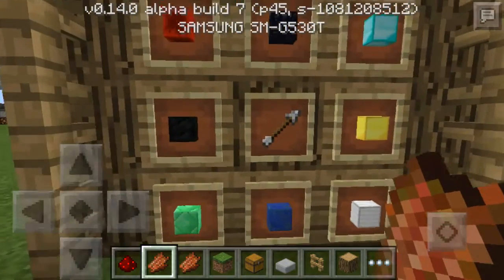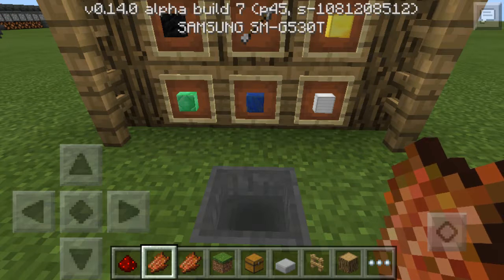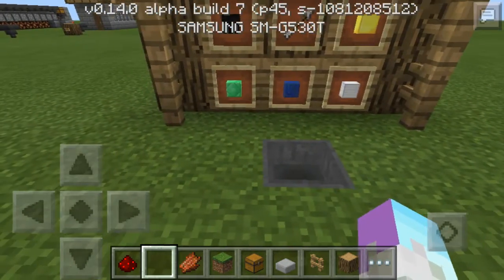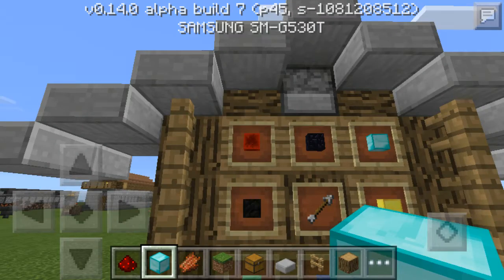It's on the diamond block right now, so you just throw in — you have to make sure it's one iron ingot. If you throw in 64, you only get one item. And then eventually you get a diamond block.